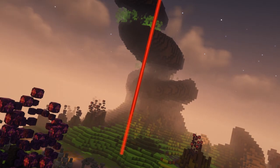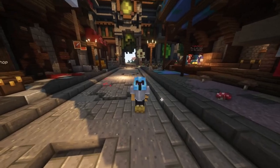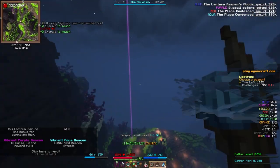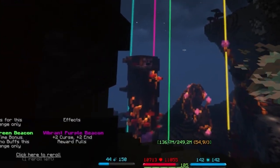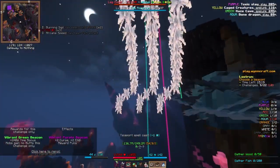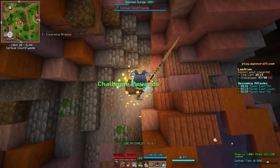One special thing about aqua beacons is that they can only appear for 2 challenges in a row. The beacons that have no limit are yellow, which gives you extra loot and which you should almost never pick; blue, which gives you a powerup known as a boon; and purple, which gives you a curse and an extra reward pull. The most important of these 3 for long runs is the blue one, which you will need to get a ton of if you want to do runs that go over 100 challenges, because after each challenge the maps get stronger.